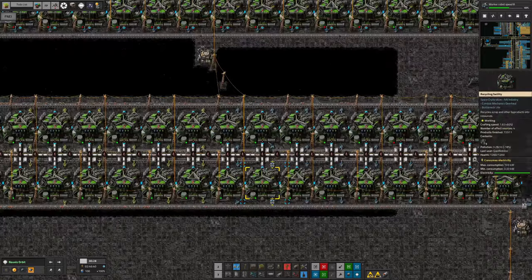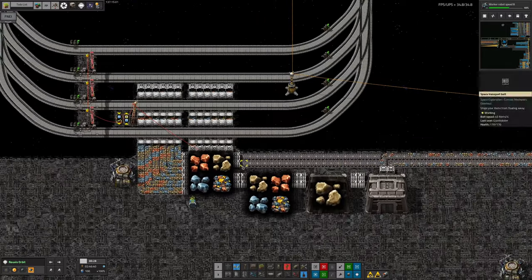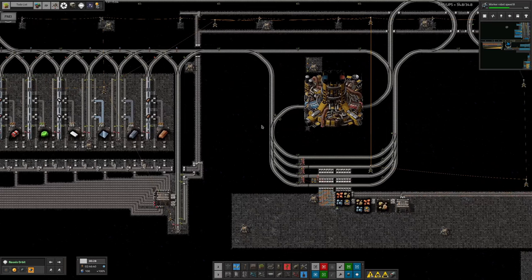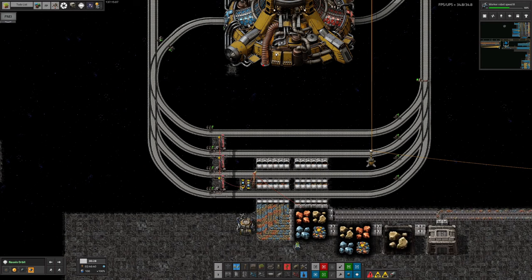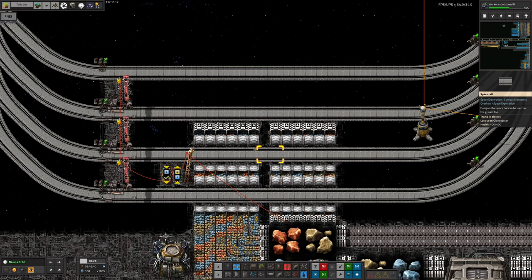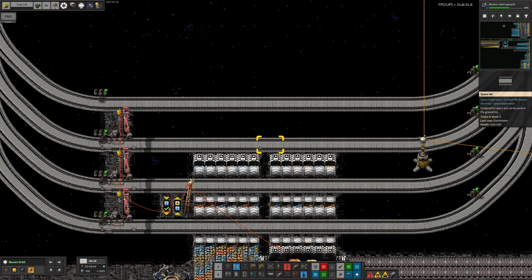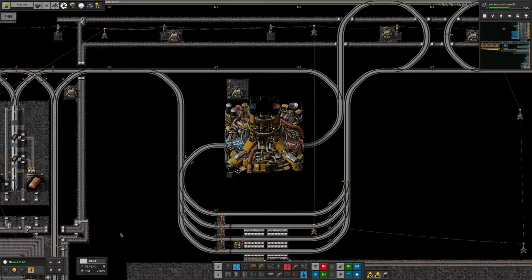We're also now bringing the result of the scrap recycling here, which we showed last time. Previously it was just being fed into warehouses over here. Now, whenever a train goes down from space back down to Norvis, it's supposed to stop at one of these stations along here. The idea is the train will pull in over here, load up with all of the ores made from recycling, and then take them down to Norvis where they can be processed properly.